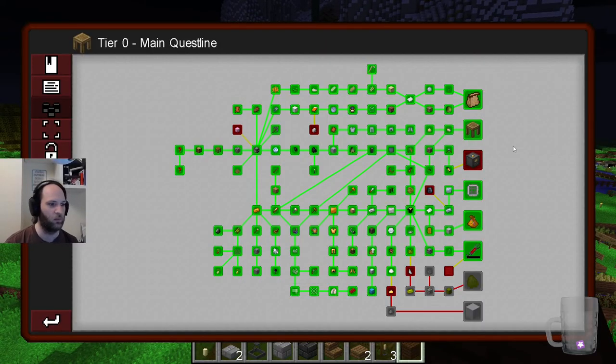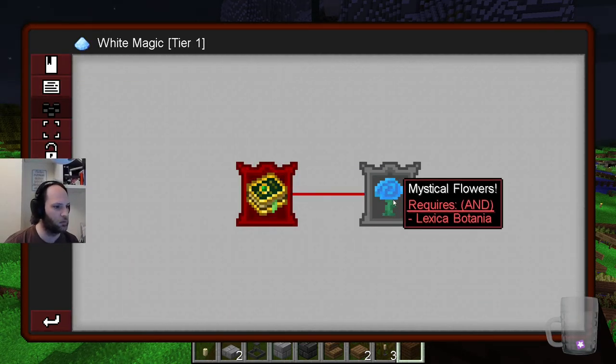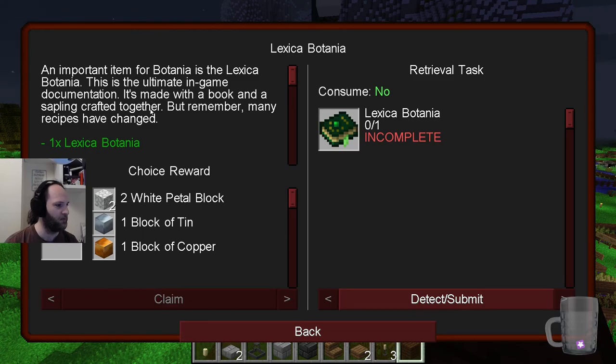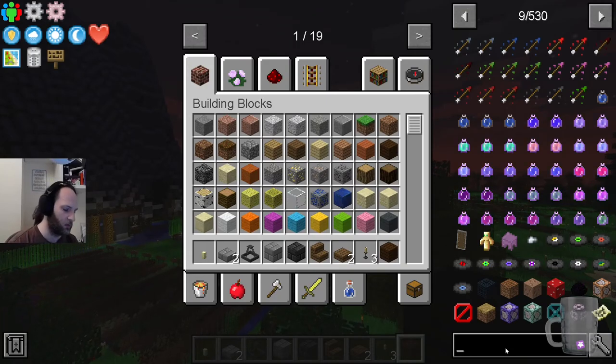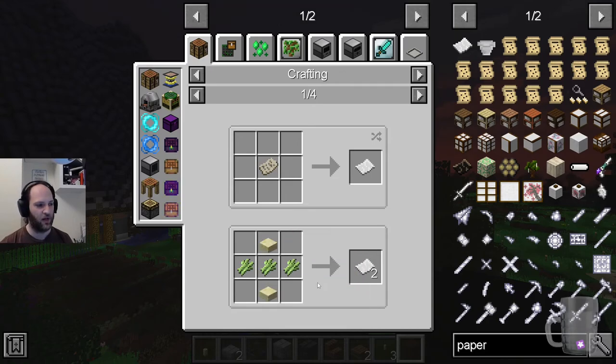Lawrence's contribution has mostly been in the quest book. We've got white magic — well, we started white magic. It's made with a book and a sapling. One of the things we noticed is that the recipe for paper is not just sugar canes, but it's sugar canes and two sandstone slabs. You're probably thinking you get to keep your sandstone slabs after crafting the paper with them. No, you don't.